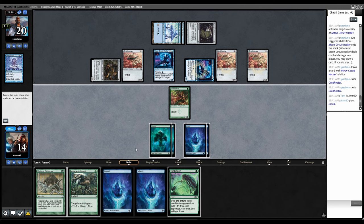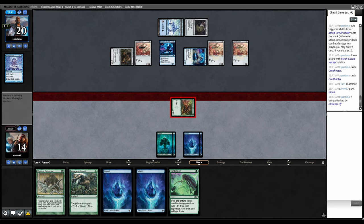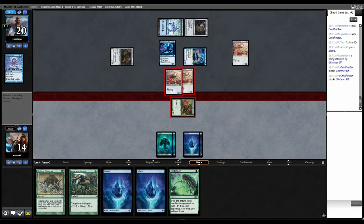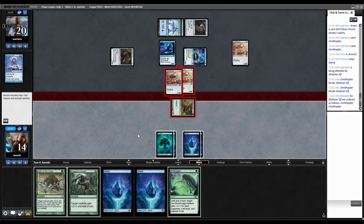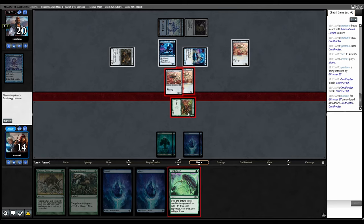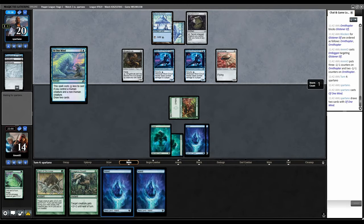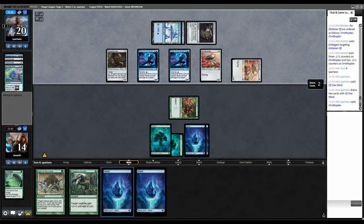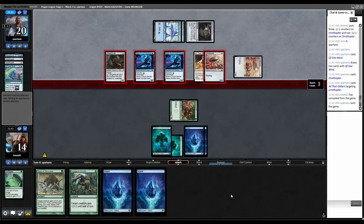This here is plus eight. Let's attack — we're just not going to win this game anyway. Block. They're blocking with multiple Ornithopters? I'll just Embiggen here. Let's reduce your amount of artifacts. Of One Mind. Ornithopter. We got a Glitters. There's Glitters. We actually just die on the board — 9, 11, 13, 14. Yeah, we're actually just dead.